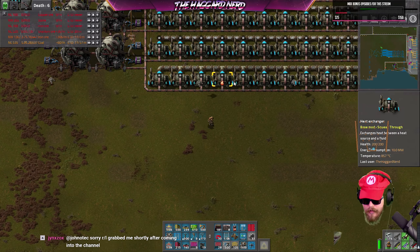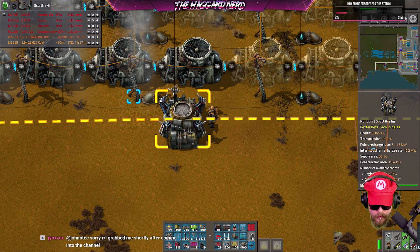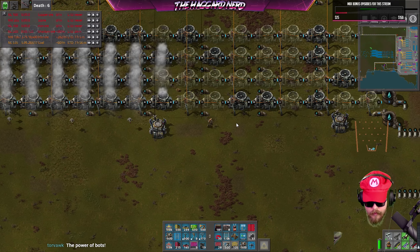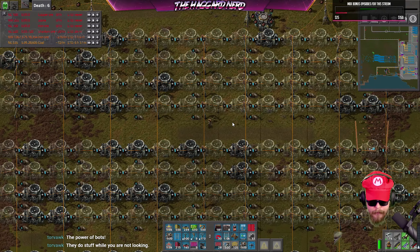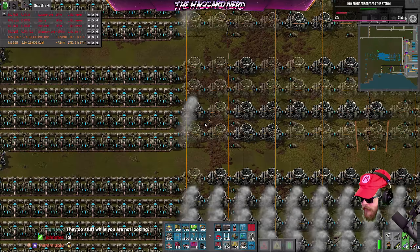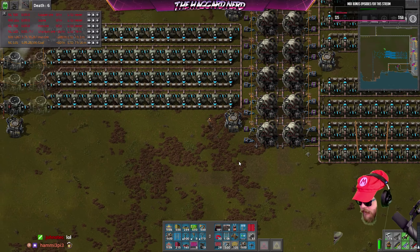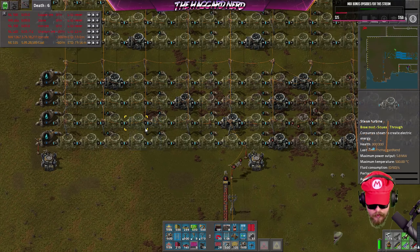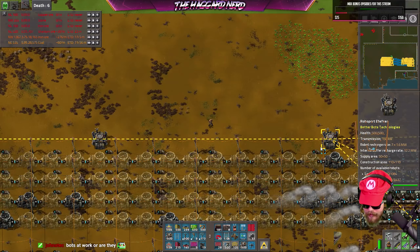Let's go check out the other side and get that water situated — we're completely out over here. Something's not right. That is not going to work. There we go. Let's check the ones up top. That should be good. Everything checking out — that should be fine, that one's good, that one's good, that one's good. Not blocking anything, not blocking anything — okay cool.